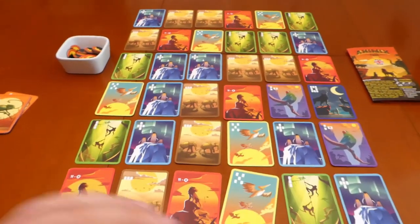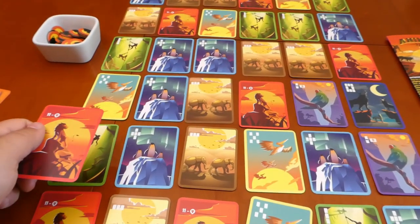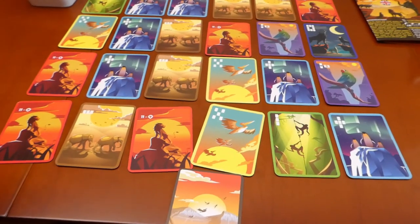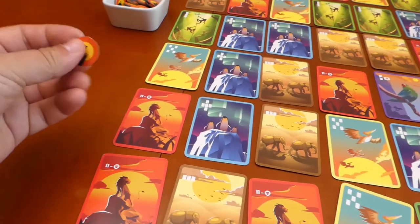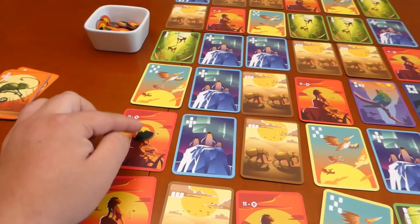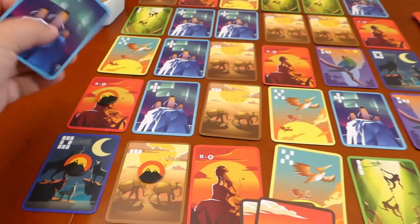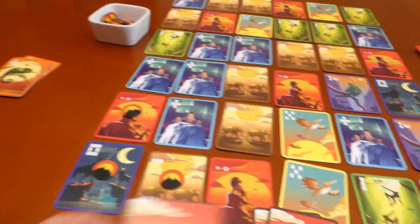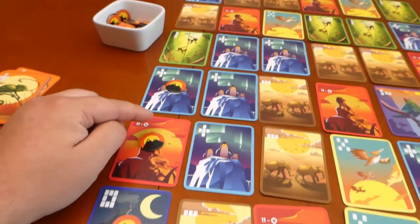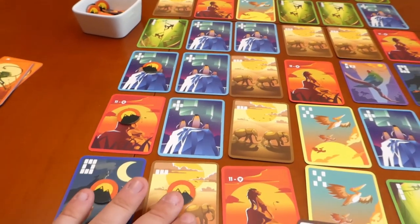If you don't want to just play straight from hand to the pile you can do one other action — this is your second choice of action. You can take a card that you probably won't want and you can swap it with any card in the grid, and then the card that you take will go face down in front of you. The card that you placed on the grid will then get a token — you're just going to put it on top of that card. What this token represents is you cannot swap with this card, so this is permanently in play now.